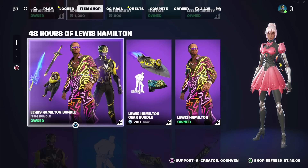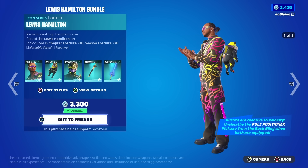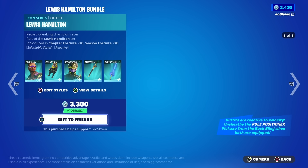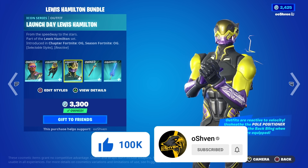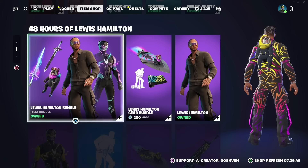The item shop right now is absolutely stacked and we officially have the Lewis Hamilton skin up in the Fortnite item shop. If you want a chance of getting this skin gifted to you or anything from the item shop, all you've got to do is drop a like, subscribe, turn on notifications, and most importantly leave your Epic Games account name down in the comments so I can add you if you end up winning.